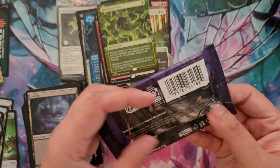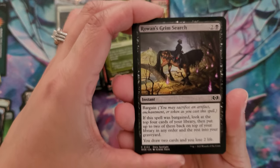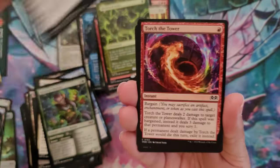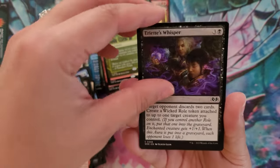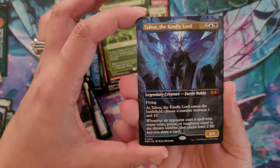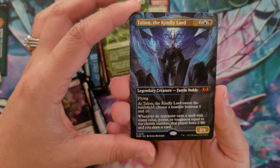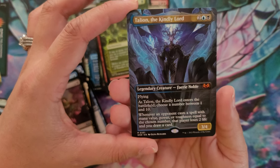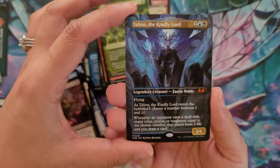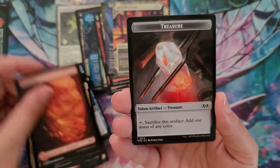On to the last pack - I'm so sad. Last pack for this pre-release kit that has been just out of the park awesome. We have Rowan's Grim Search to get us started, Johan's Stopgap, Slumbering Keepguard, Ferocious Wurfox, Sweet Tooth Witch, Torch the Tower, Snare Master Sprite, Ariat's Whisper, Unruly Catapult, Succumb to the Cold, Searer Armount the Redeemer, Back for Seconds. We have a mythic - Talion the Kindly Lord! Legendary Creature, Fairy Noble. Flying. As Talion the Kindly Lord enters the battlefield, choose a number between one and ten. Whenever an opponent casts a spell with mana value, power, or toughness equal to the chosen number, that player loses two life and you draw a card. It's only two blue and a black - and that is amazing. It is also the Borderless, so this is a super great mythic pull. That will be followed by Intangible Virtue for one and a white, a full mountain, and a treasure token.